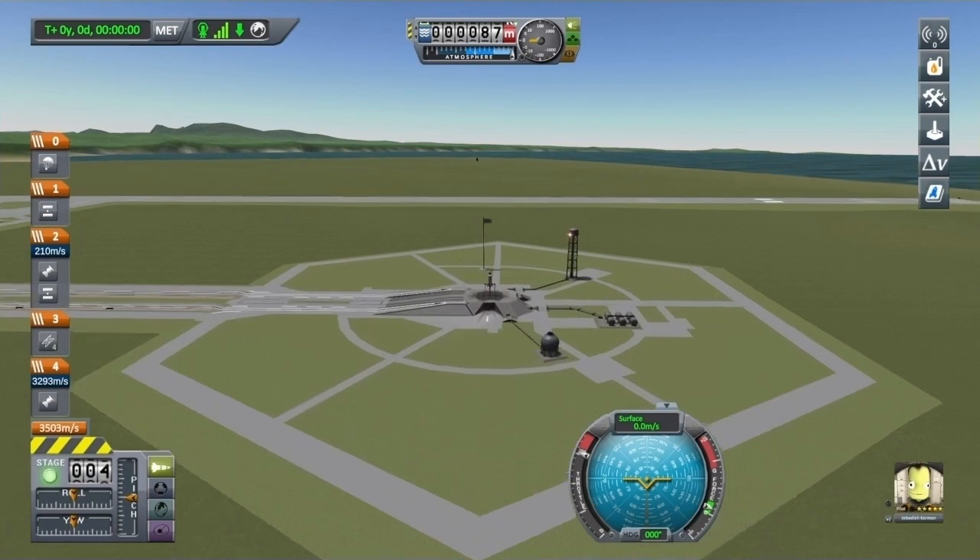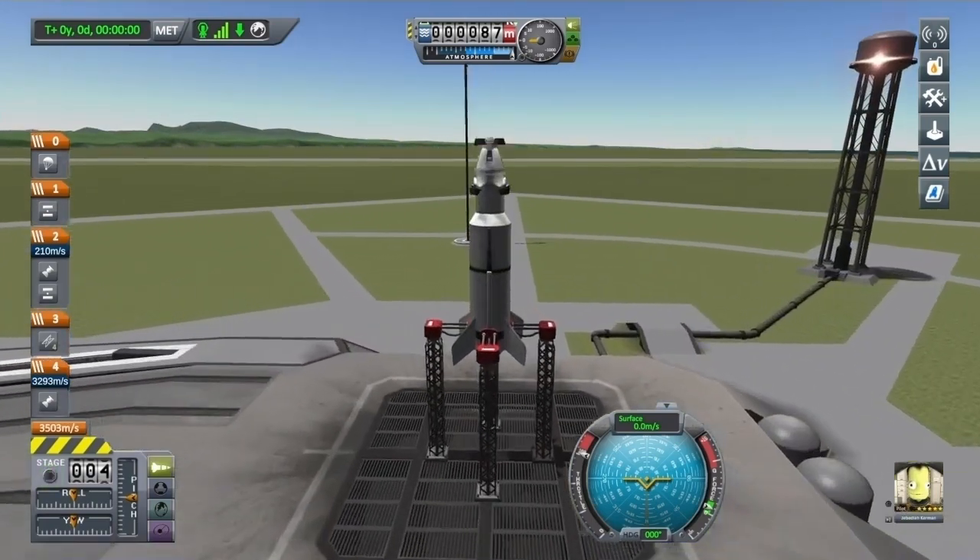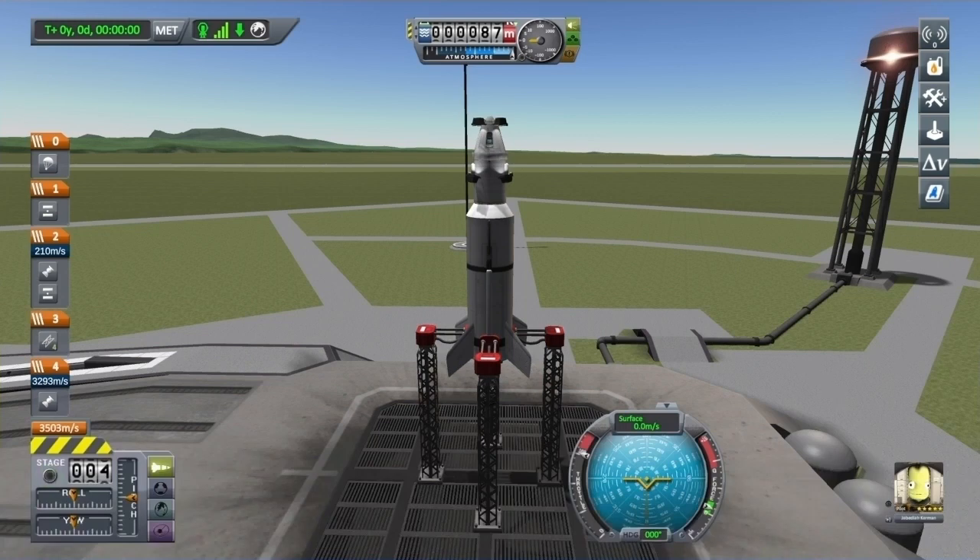Build a ship that has at least 3600 meters per second and a TWR of 1.6 or higher. You could try and copy this one if you like.